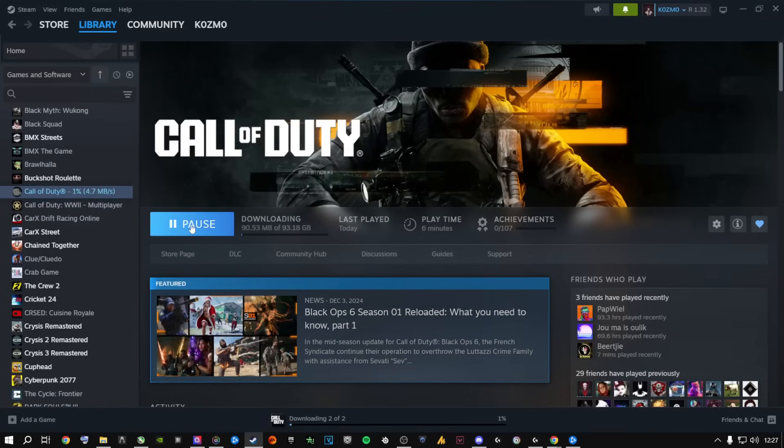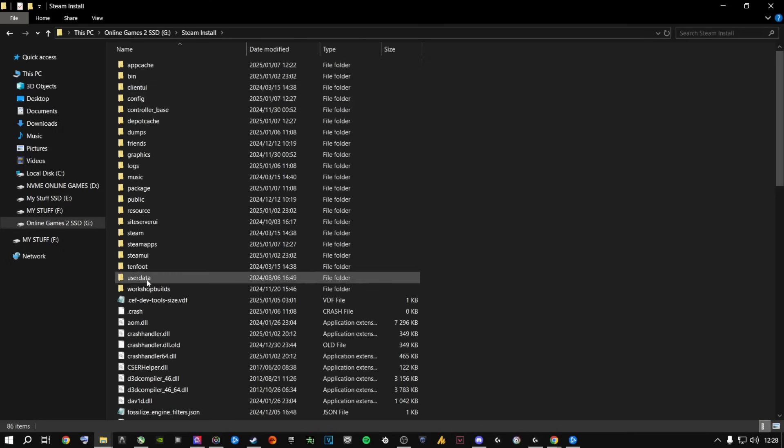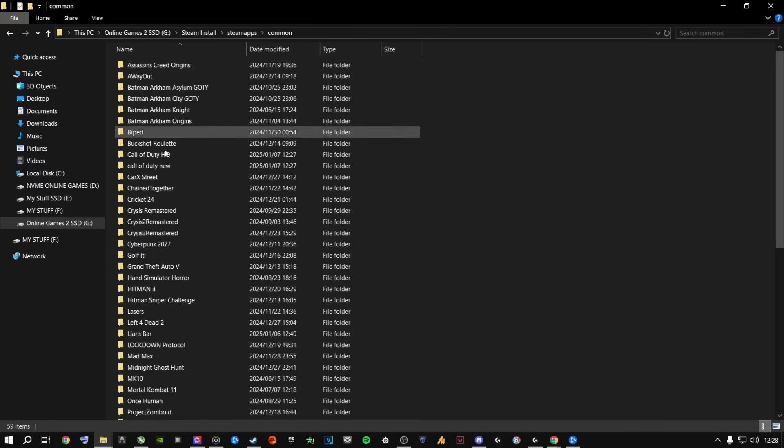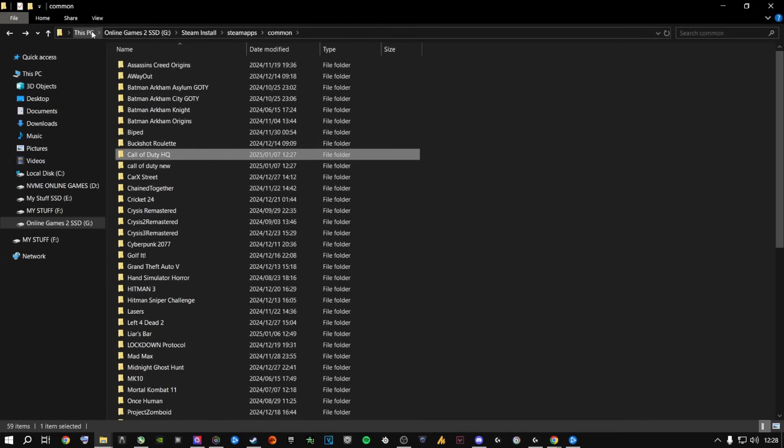Don't worry — you didn't actually uninstall the game, you just moved it to a different folder. Now click Install, choose the same drive (my G drive), and click Install. Once it starts downloading, immediately pause it. Then navigate in Explorer to that same drive, go to SteamApps, Common, and you'll find a brand new empty folder called Call of Duty HQ. Keep track of where everything is — it seems complicated but it's not, especially if you only have one drive.